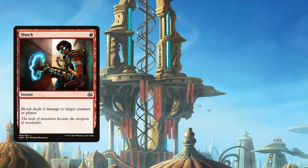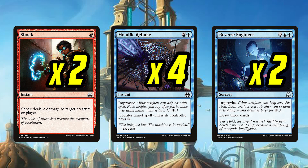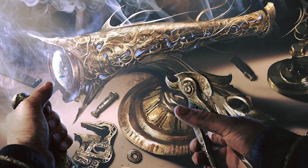Moving on to spells, we've got two Shock, four Metallic Rebuke, and two Reverse Engineer. Shock helps us ping a creature for a trade or removal, as well as hit a Planeswalker. Harness Lightning was here first for the Whirler energy synergy, but hitting a Planeswalker was way more necessary — a Chandra or Gideon could shut down our strategy quickly enough that we'd lose a match. Metallic Rebuke and Reverse Engineer are our improvised tempo: countering game-ending spells and drawing cards for tempo is both important and necessary for us big time.